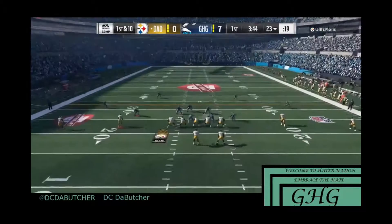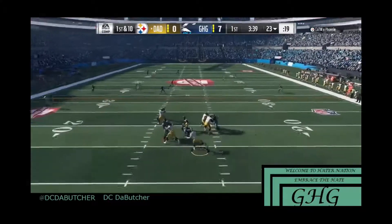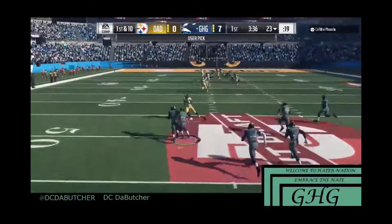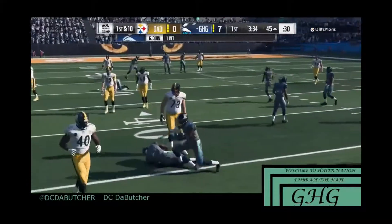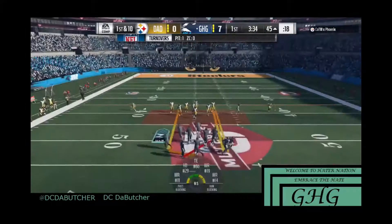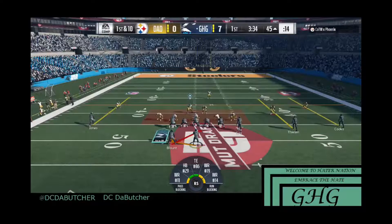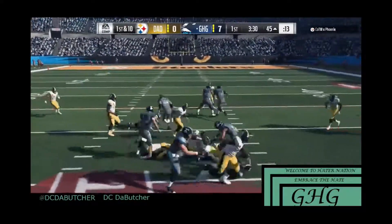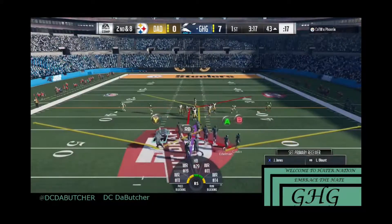I come out in cover three nickel, putting five DBs out there to see what he does. Right away I know he's a bailout baller — he tries to throw deep, hoping his guy can come down with it. Pick, and we take it to the house.